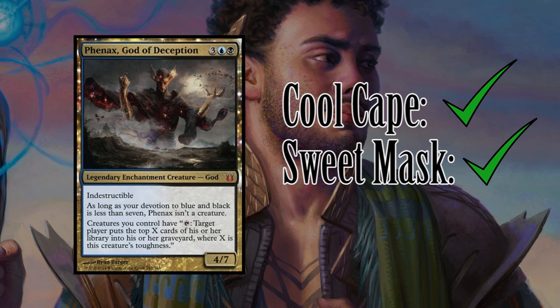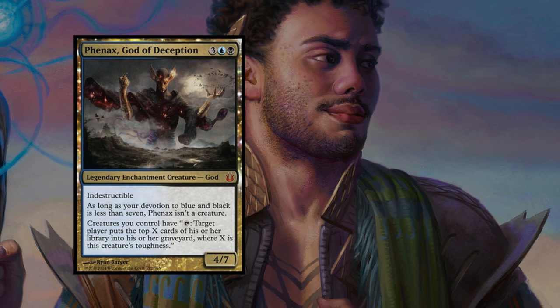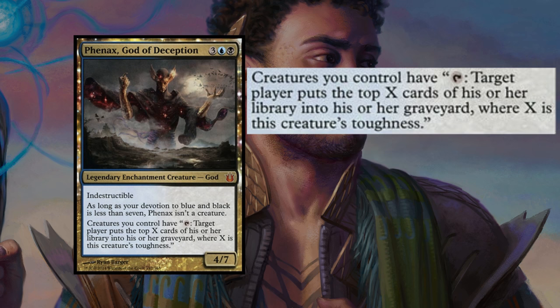Besides a kick-ass cape and a cool-looking mask, our three colorless, one blue and one black mana goes a pretty long way in getting us a 4 power, 7 toughness, indestructible enchantment with the possibility of being a creature. Phenax, whether he's a creature or an enchantment, also gives every creature we control an activated ability which reads: tap target creature. Target player puts the top X cards of his or her library into his or her graveyard, where X is this creature's toughness.